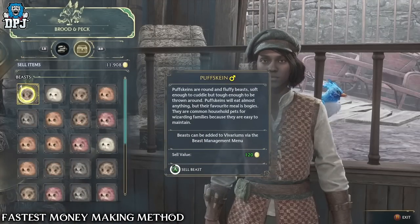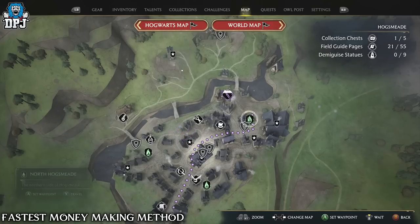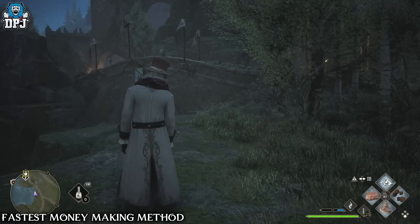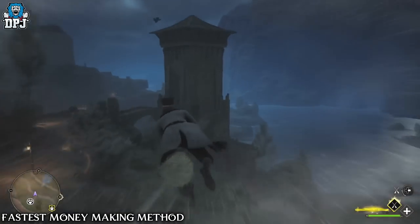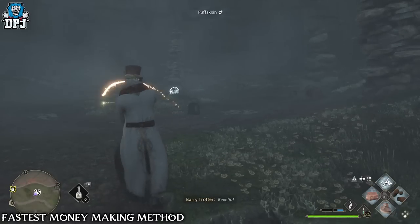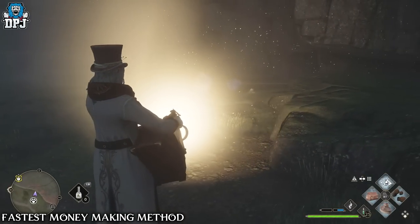Earning money is an absolute must, and the best way to do this is by farming beasts and selling them to the Brood and Peck vendor in Hogsmeade. Progress the game until you unlock the room of requirement, do Deek's first quest, unlock the knapsack, and then farm and sell beasts — you get 120 gold for a single beast and start with 20-21 slots. The best spot is the Puffskein den on the map. Farm all Puffskeins, skip time in the map menu by pressing the right thumbstick, then repeat. When your inventory is full, go to Brood and Peck and sell away for fast money.